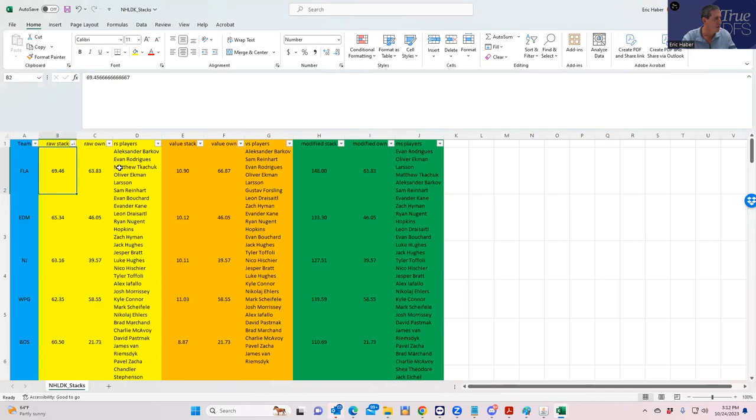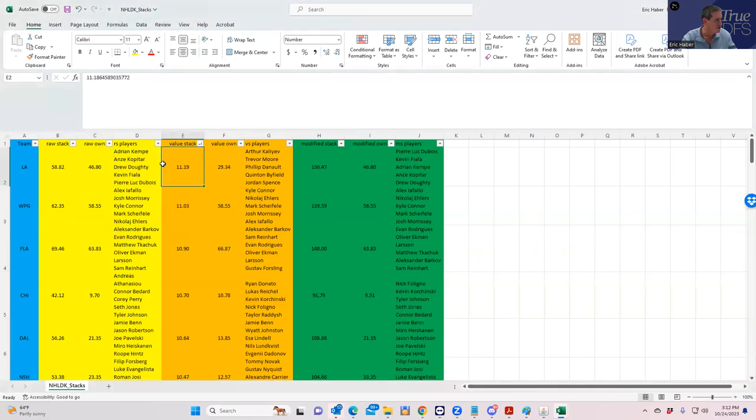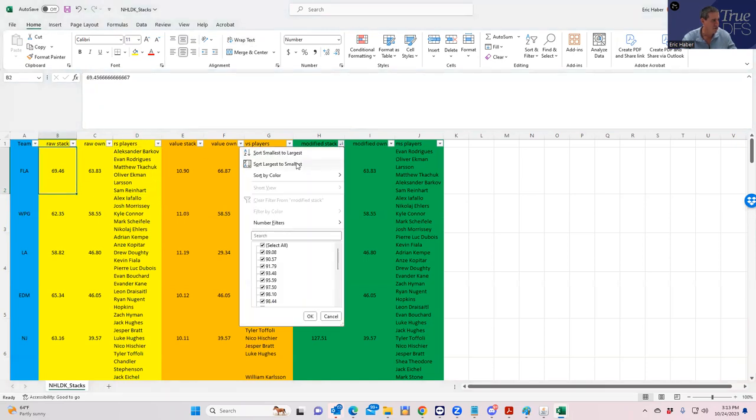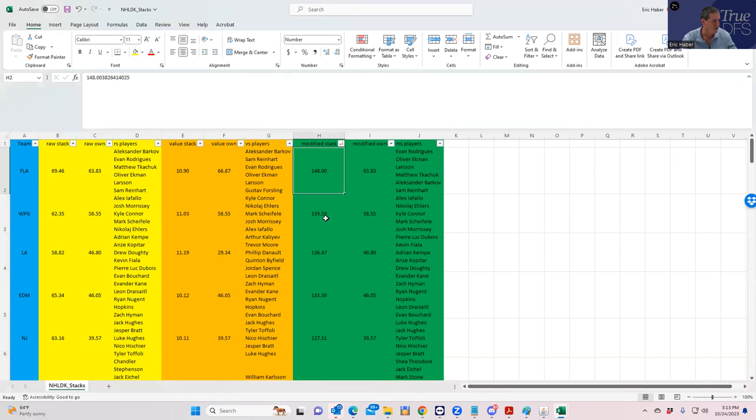We have stacks rated three ways: on the left is raw stack — just the highest raw fantasy points with combined ownership. In the middle is top value stack, based on point per dollar and ownership. On the right is modified stack — a blend of top PPD stack and top raw points stack, using the top sheets value score. You can refer to this as a guide for hand-building and make your life a lot easier than just scrolling down the player list. When you sort by modified stack, you get exactly the teams we identified: Florida, Winnipeg, LA, and Edmonton.